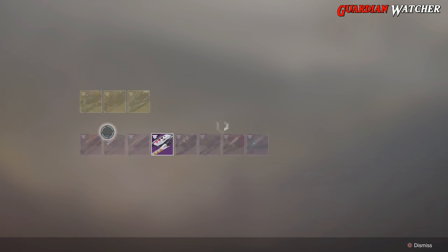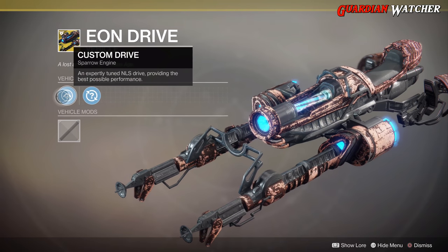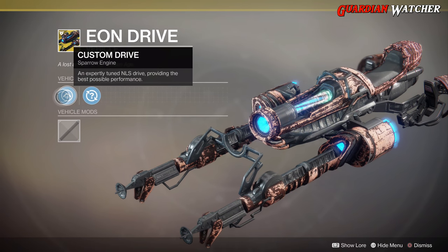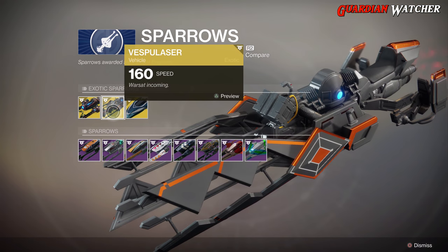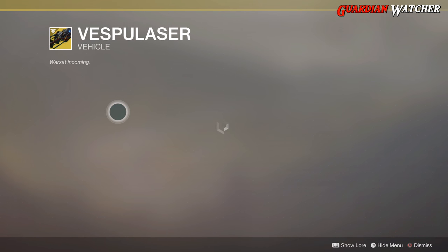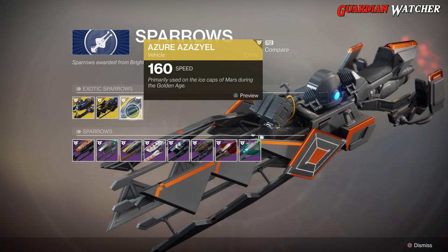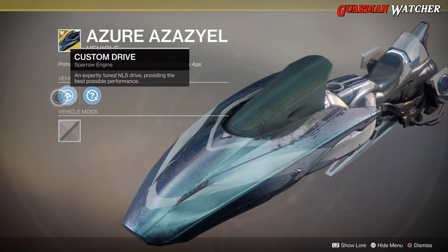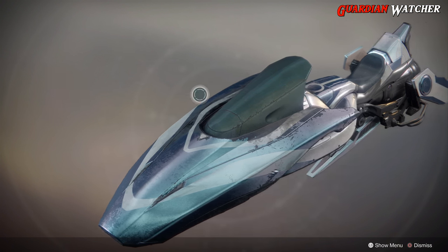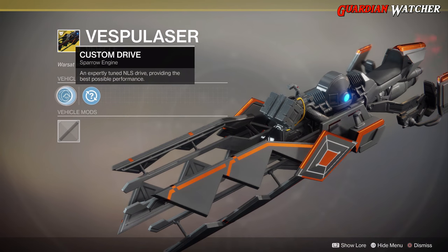For Sparrows, the Exotic ones we have include Eon Drive, which comes with Custom Drive — an experimentally tuned NLS Drive providing the best possible performance — plus a random mod. Then we have Vespulaser, and Azure Azazel, which looks pretty weird with a kind of new style for Destiny. All three of the exotic sparrows come with Custom Drive.